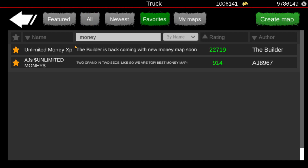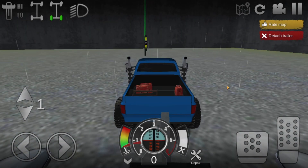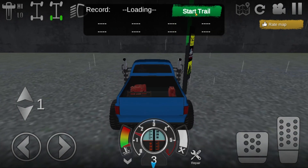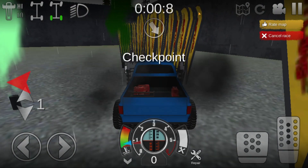What you want to do is favorite it so you can easily find it later in your favorites. Then enter the map. Once in the map, if you have a trailer, detach it — if you don't, that's fine. Just drive straight up to the trail here, hit 'Start Trail,' and wait about a second and a half. It'll say two seconds, and there you go.